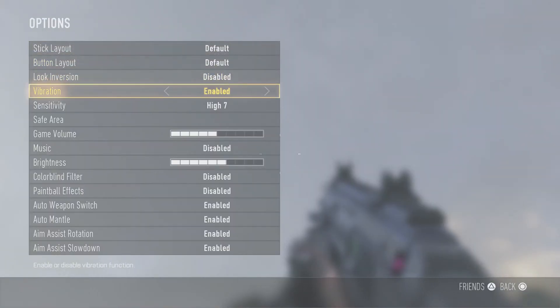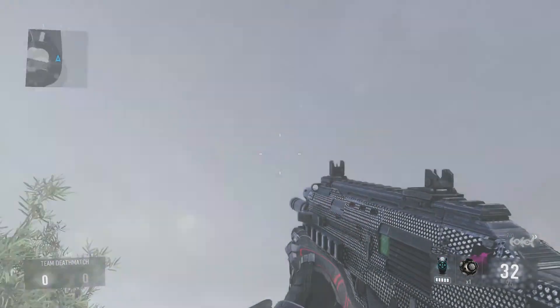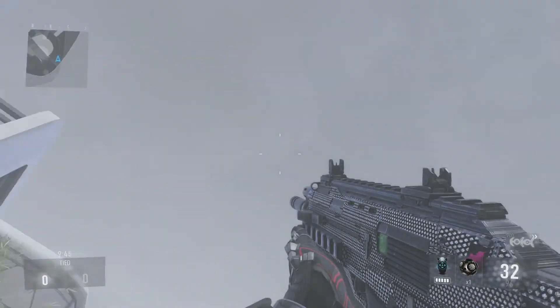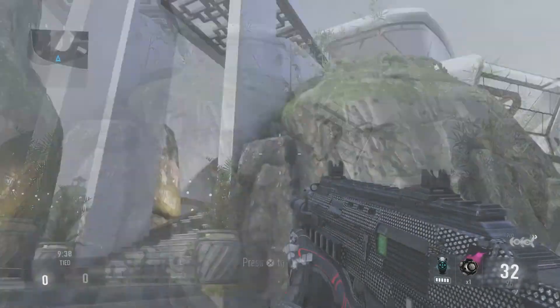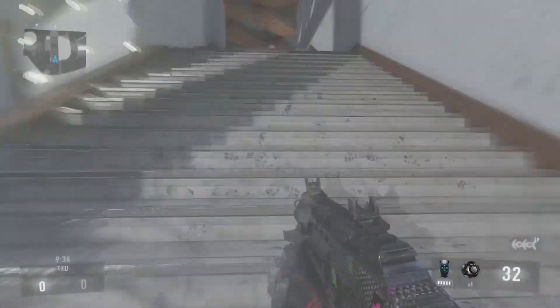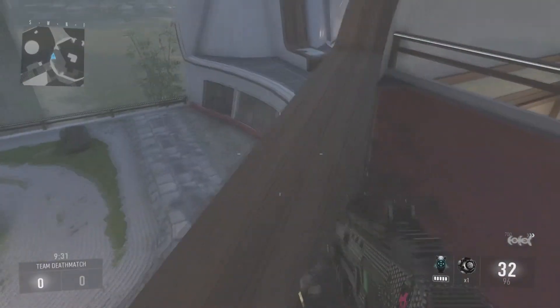Alright guys, so this is what the diamond camo looks like in game. This is what it looks like — it's pretty cool. The diamonds are really spread out, but I have a feeling in between them, where the diamonds are, that space is where the red or gold or something will go for the royalty camo.